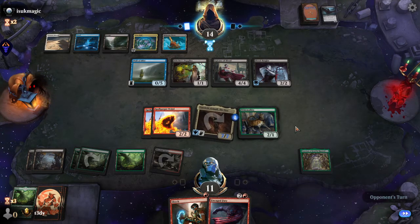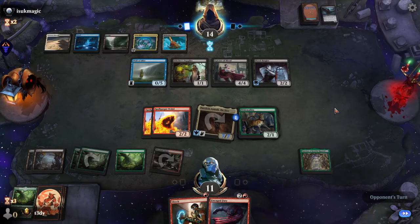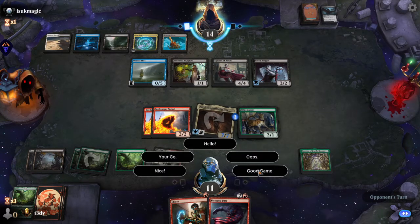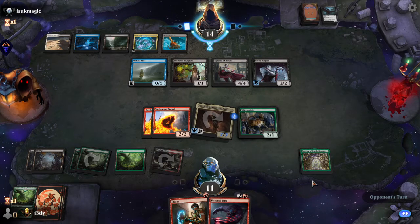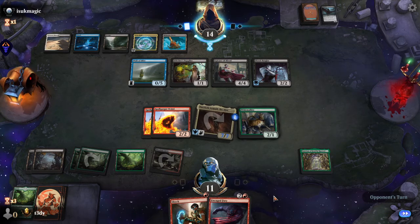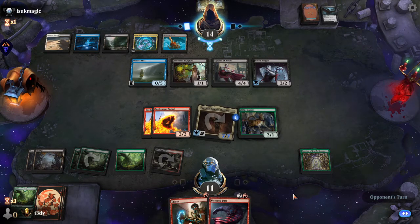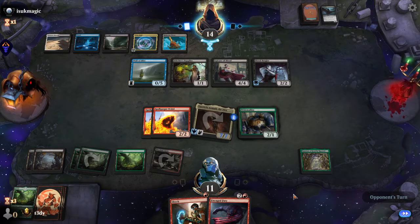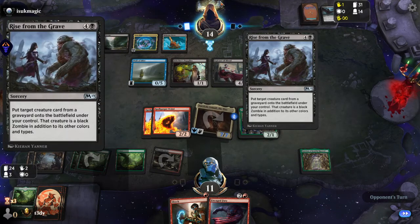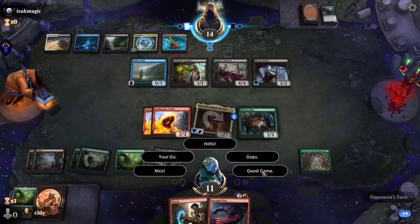I often say to my middle school students: young people have a better imagination, and imagination is useful for doing critical thinking. I wonder if they have a counter spell for my Uncaged Fury. Oh, they don't — they only have one card. They can rise from the grave but not cast the Fell Spectre. I'm just gonna say good game.